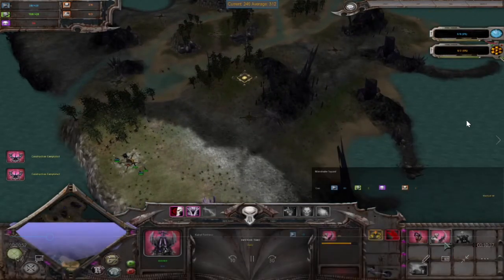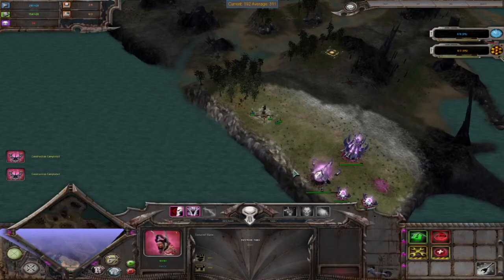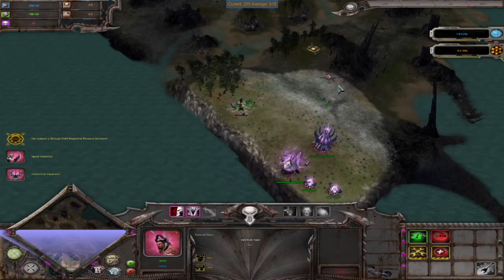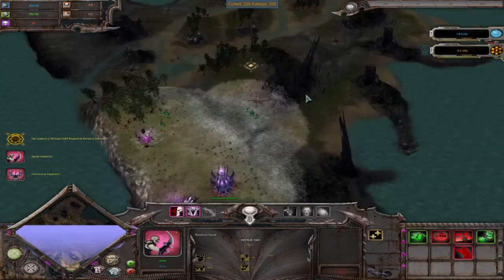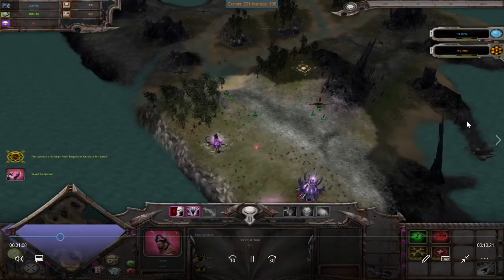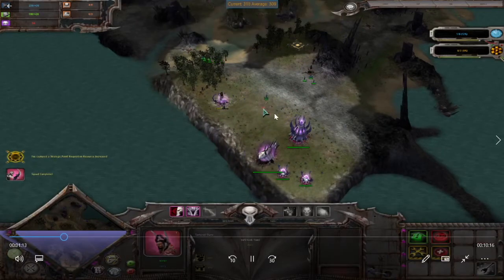As you can see I am capping the points near my base, because I want to defend the Generator as much as I can. You have to expect some rush if you are going to Generators, because if the Embedded Band is 2-1 I would have 1-1. So be ready.